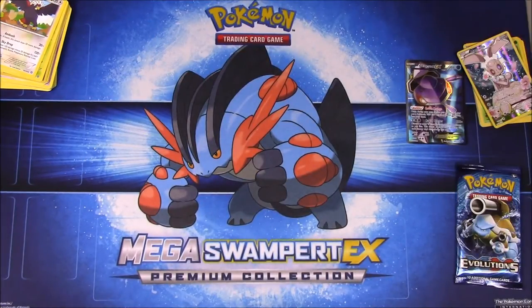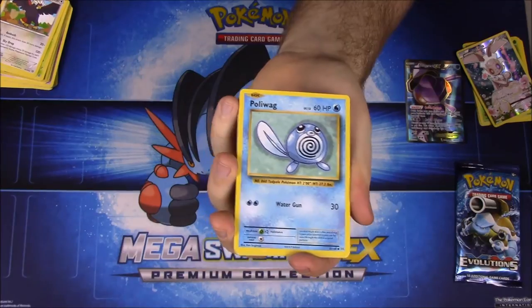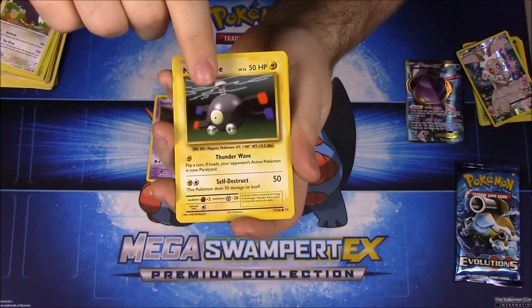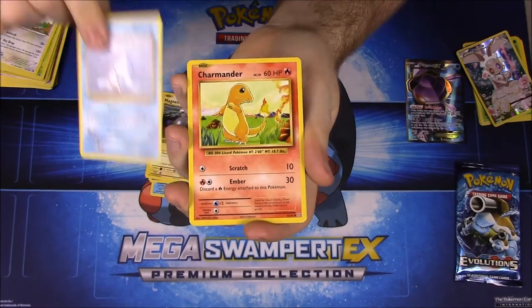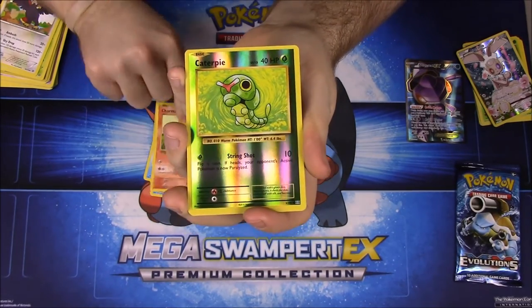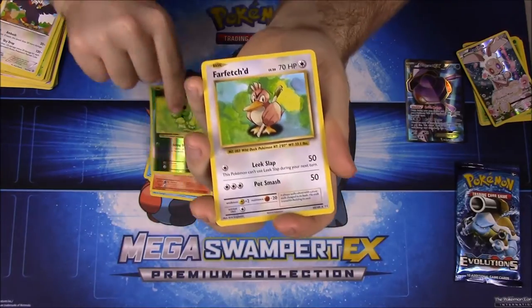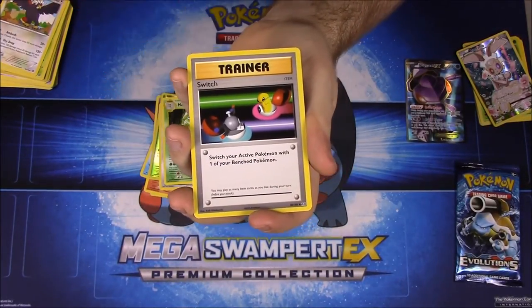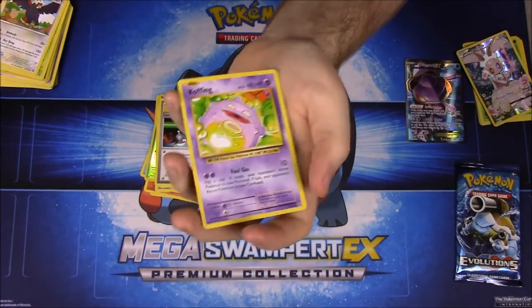Now we have our two Evolutions packs, starting with the Raichu pack. There's not many cards left to get in this set — just one that I know of. We have a Poliwag, Gastly, Magnemite, Seel, Charmander, a Caterpie Reverse Holo, a Farfetch'd as our Rare, a Metapod, a Switch Trainer, and a Koffing.